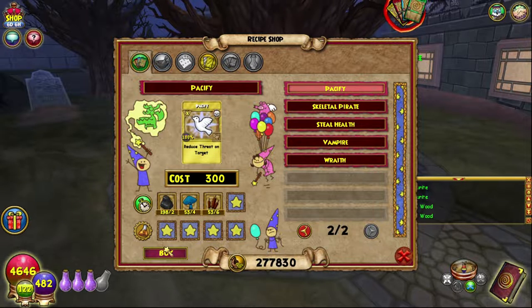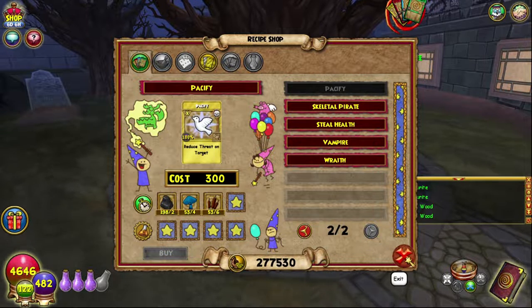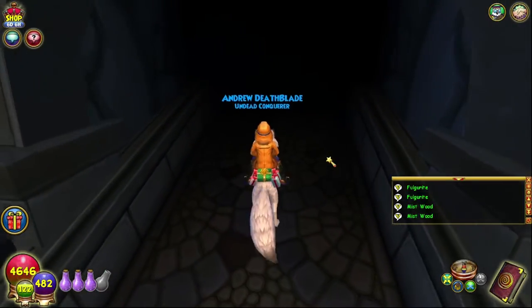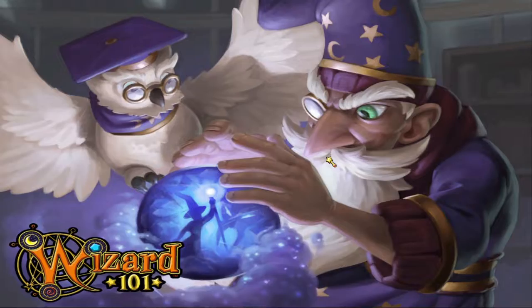We are crafting the Pacify treasure card - Disco only - or you can just buy it from the Bazaar or one of the libraries. I don't know exactly where.